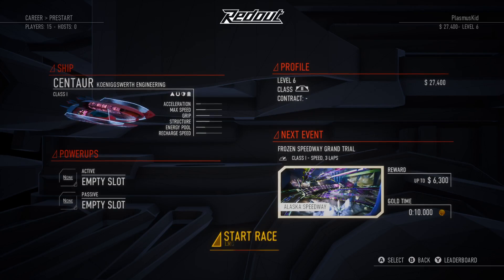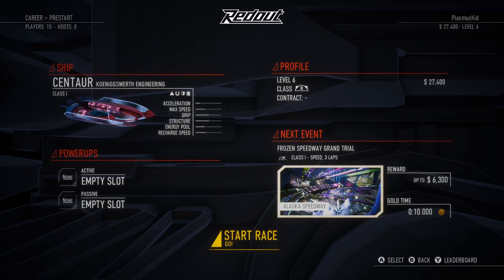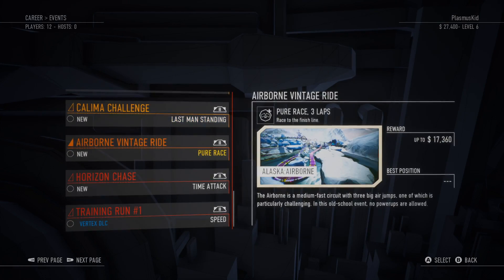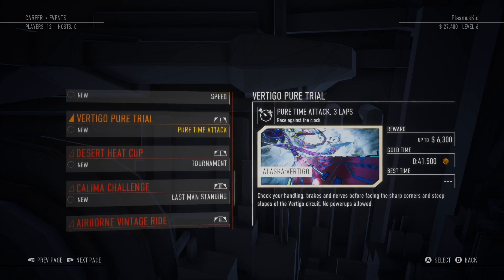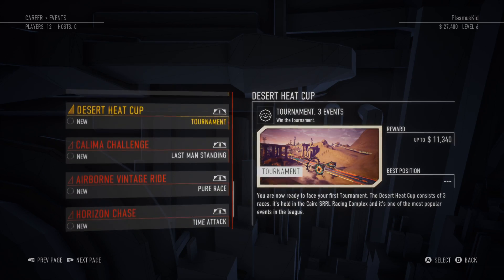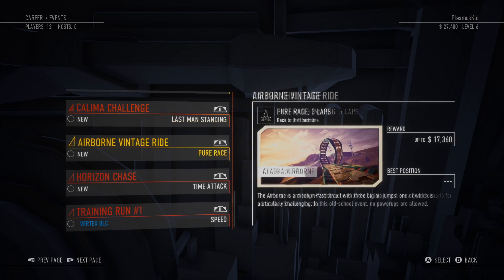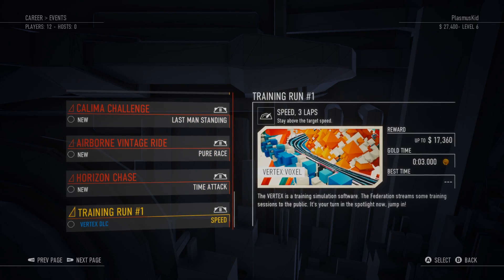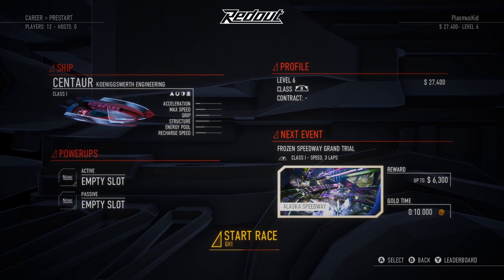Level six - that means ship class level two is unlocked, but we're going to continue on with the class one thing. Looks like we only have two or three more class one events left, and then we'll be moving on to class two events. I'm sure there's more. Apparently there's also DLC, but we'll skip that for now. Power-ups - I don't have any, so I probably should get some.